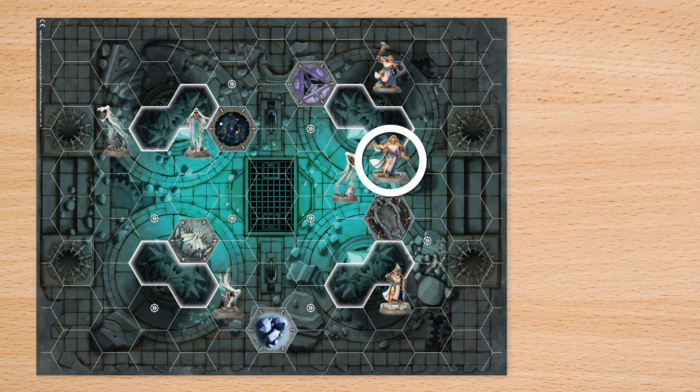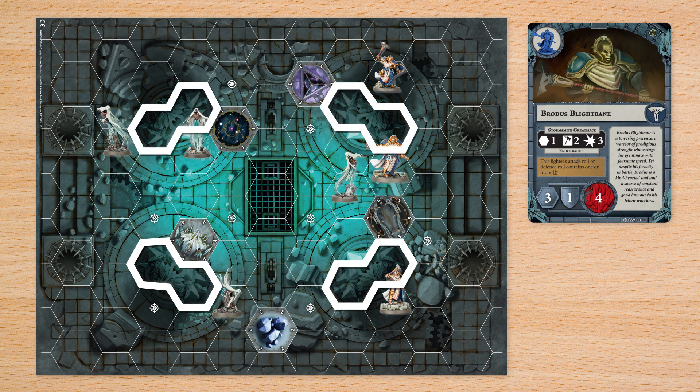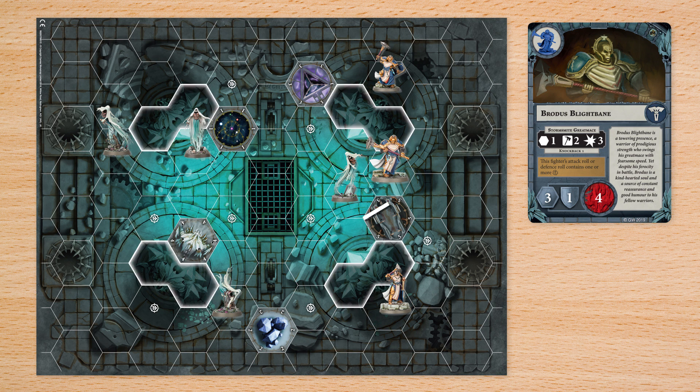To attack, choose one fighter with a valid target that is within its range and line of sight. This number shows your fighter's range, and these spaces on the board break line of sight if you can't draw a line from any corner of your fighter's space to your target's space. Next, roll attack dice equal to your fighter's chosen attack action. These symbols are always a critical success, and depending on your fighter, these symbols might also be successes.